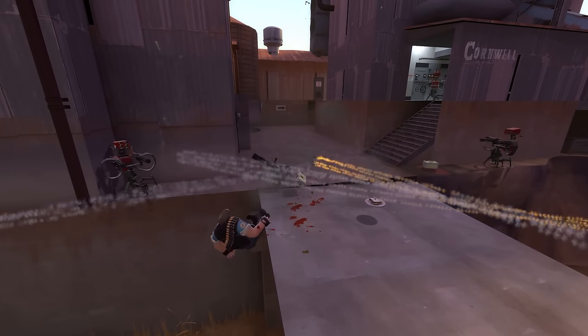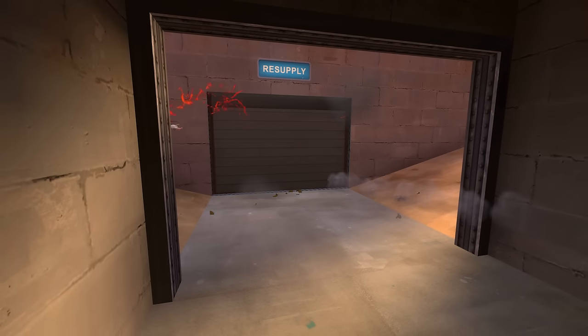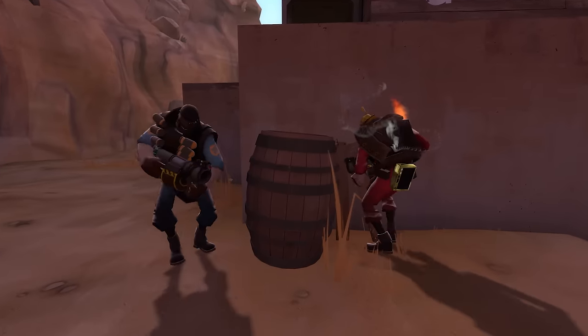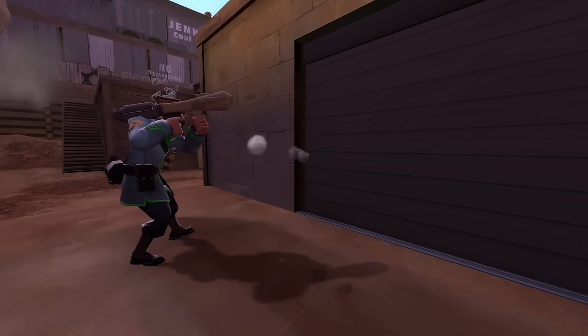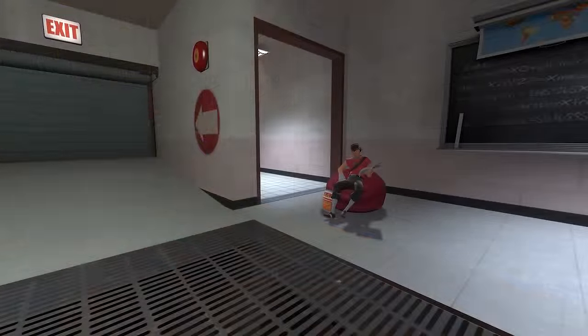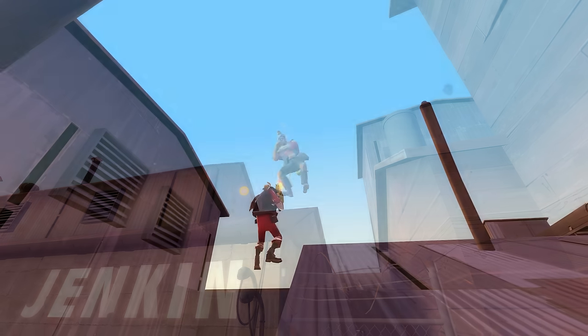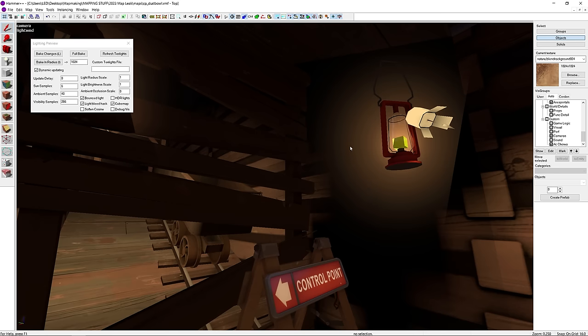When people say there's a lot wrong with Dust Bowl, you probably think about its narrow corridors, single exit spawn rooms, and lengthy round times. But when I say there's a lot wrong with Dust Bowl, I mean stuff like cracks, missing lighting, and shooting through doors — things I can guarantee you don't know about. So let's go through everything I know to be wrong with Dust Bowl, and as always, I'll be providing solutions if I have any.